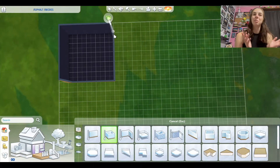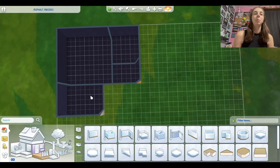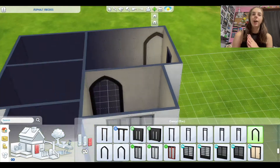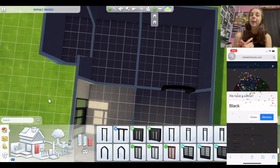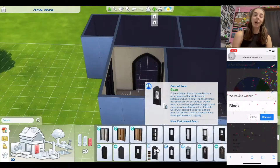Hello guys, my name is Brittany. Welcome to my channel. Today I am back with another Sims 4 build. I will be doing the whole house as one color, and this time I spun the wheel and it landed on black. So I will be making an all black house.